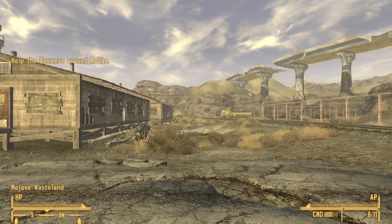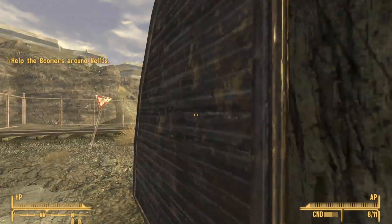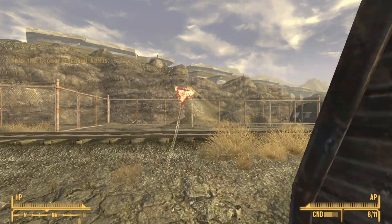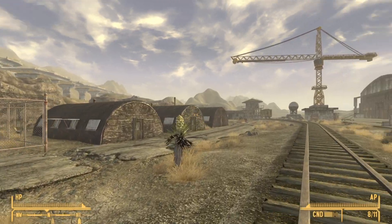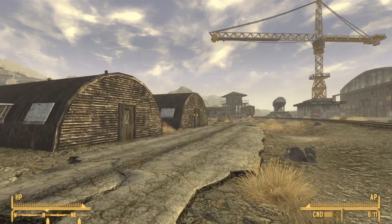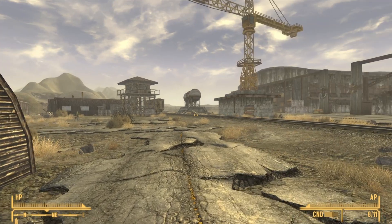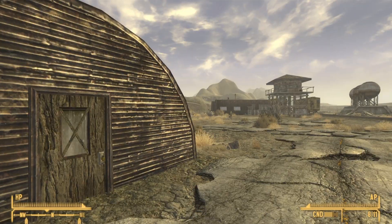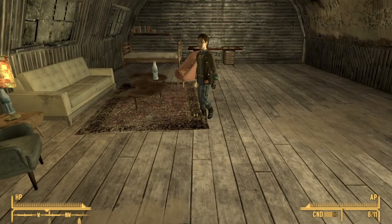We will now head to the Boomer Museum and speak to Pete. After exiting the medical station, head northwest and then go to your right. You should see another three bunkers — go into the bunker at the very end. Inside you will find Pete, who will tell you a story about how the occupants of Nellis Air Force Base came to be.